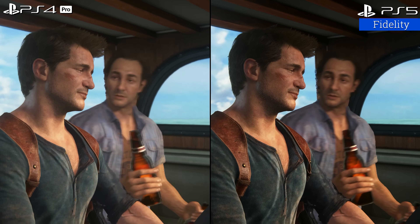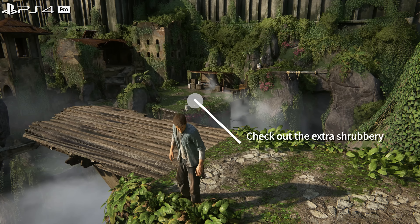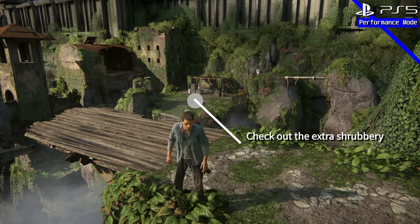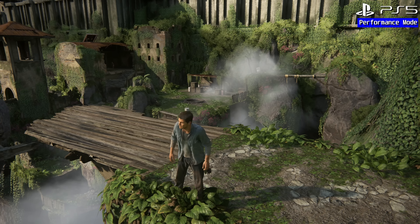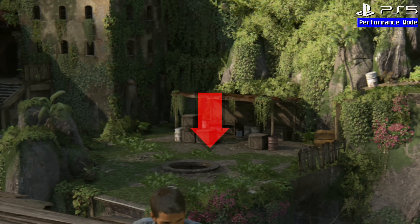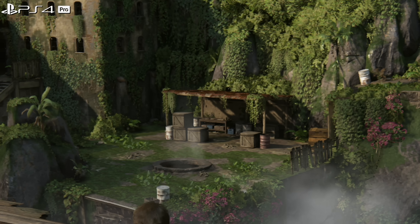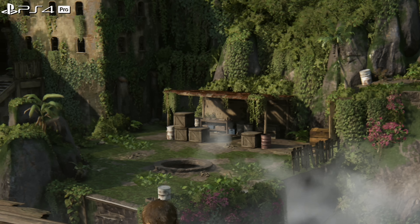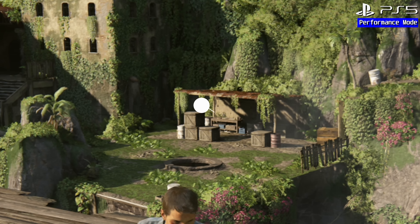You can check out my original coverage on that with Rift Apart, Spider-Man, and obviously Horizon, where Guerrilla picked that up. It moves on throughout the Sony Studios. Naughty Dog have certainly picked it up with The Last of Us and The Last of Us Part 1 remake, which I recently covered. And now we're seeing it in this update on the Uncharted titles — Uncharted 4 and The Lost Legacy — which were both PlayStation 5 ports from the PS4 Pro.